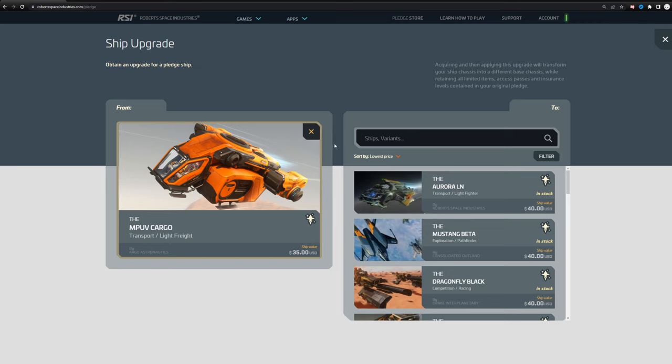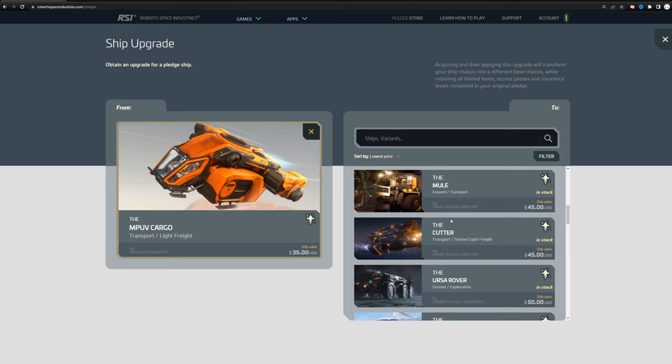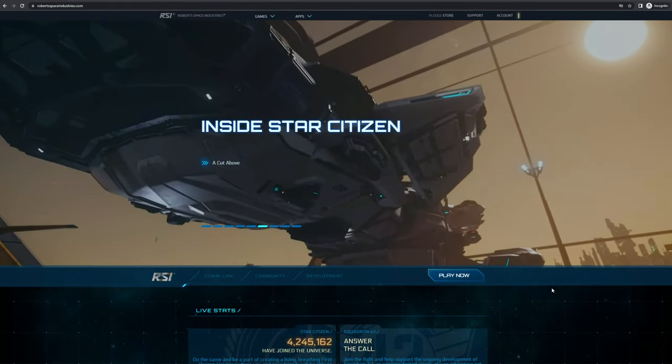You can always upgrade or trade in if you don't like what you picked — you're not locked into it. You can trade in or upgrade to any ship in the game, which is a really nice feature. I'll sometimes trade in a couple ships and pick up a new ship on credit without even needing to put in extra money.